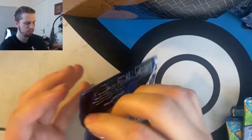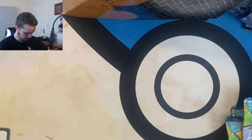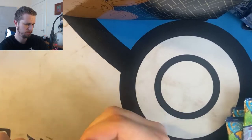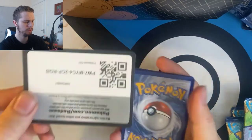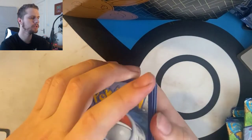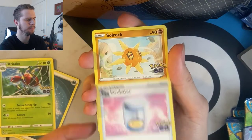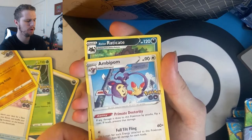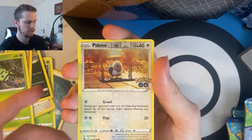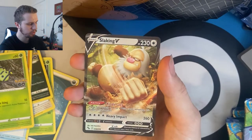On to pack number two. The Dittos seem to be — that's my second Numel Ditto actually, but the first one I've peeled, so now I've got a spare. Energy card, Ariados, Egg Incubator, Solrock, Ambipom, Raticate, Raticate, Raticate, Spinarak, Doduo. We've got something in — a Slaking V! Nice, very nice card. Okay, it's one that we didn't have, so we'll take it.